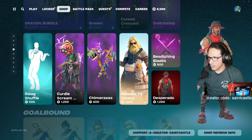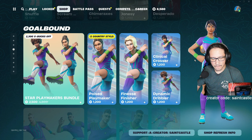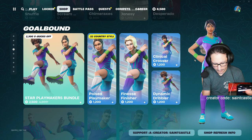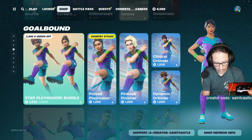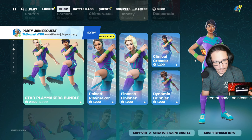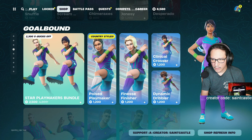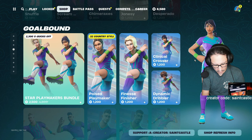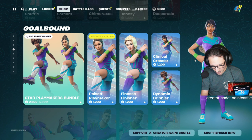This is a really old skin — 2017, that's when Fortnite came out. I might get this one. I don't know about these others. Goal Bound — searching... Star Play, there it is — been in the shop that much, not getting it. Poised — 61 times, not getting it.